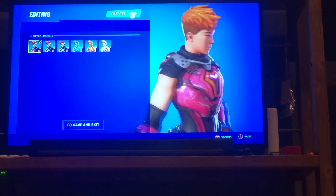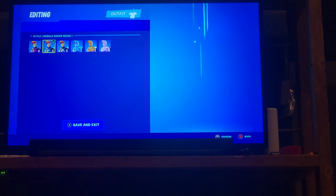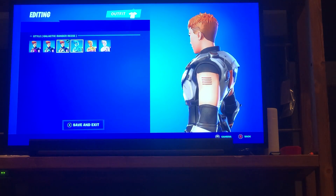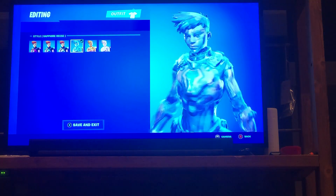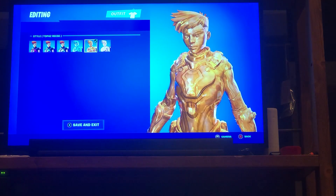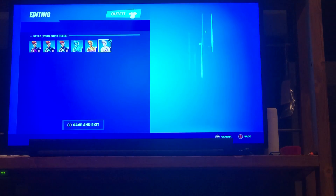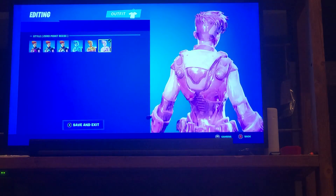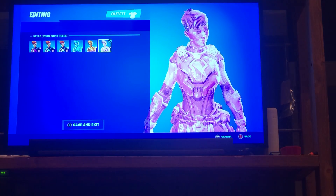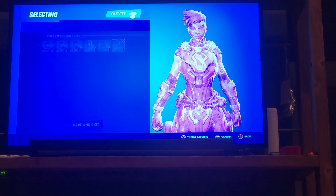Then we have the Reese base style, Nebula Racer, and Galactic Ranger Reese. I hate all those styles — I don't like her short hair and she has hair clipped up on her arm. Then Sapphire Reese, probably my second favorite. I do not like Topaz Reese whatsoever. My favorite style is the Zero Point — and altogether, just because of that style, Reese is getting a 6 out of 10. Great, but not on that level.